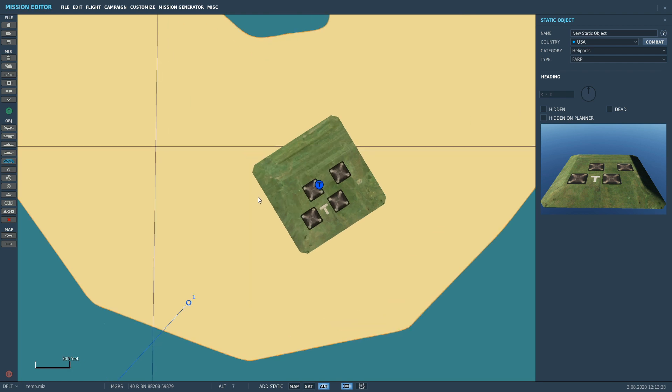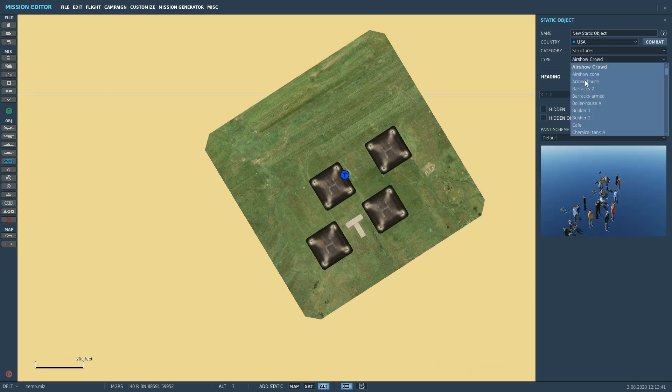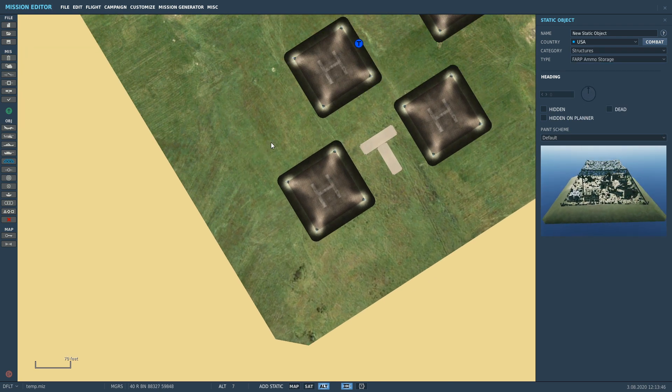So we're going to click on this again, and this time we're going to click on structures. And this time we're going to go down to FARP ammo storage, which will allow us to rearm with ammo.